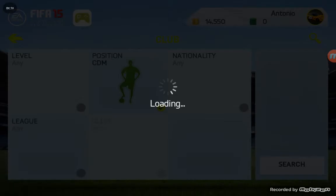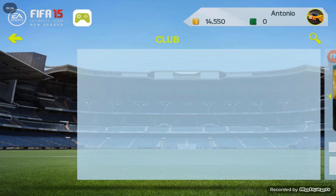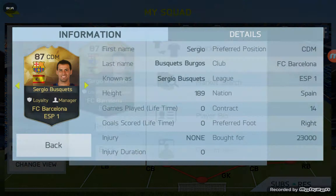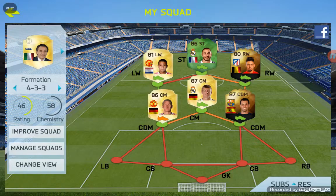Our last center or center defensive mid is gonna be in the BVA league — an in-form this week, 87-rated. His name is Busquets. There he is, 87-rated. Let me show you his card details — pretty good details. He's done very well at Barcelona.